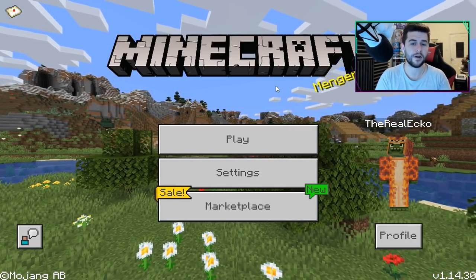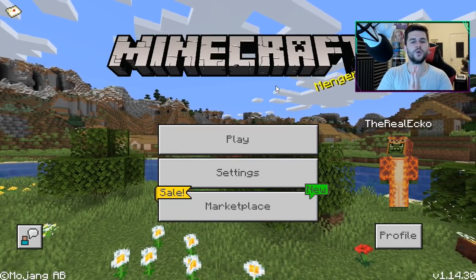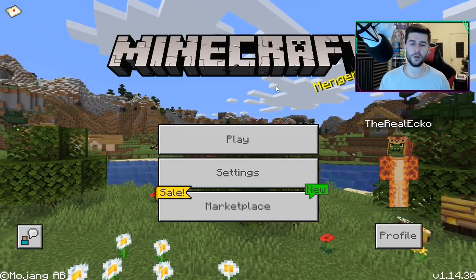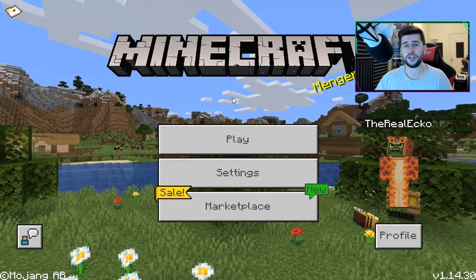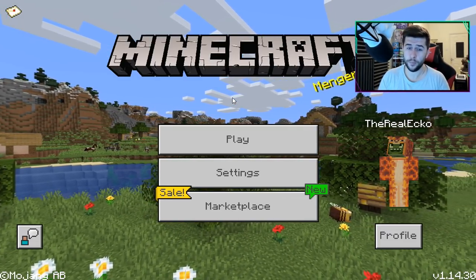That is also available in the Minecraft Education version, but today's add-on makes it a lot easier to craft it in survival. We also have another add-on, which is the Uncraftable add-on. I will explain it all in today's video. These add-ons do fully support 1.14.30 and should support future versions like 1.16 — remember, there is no 1.15.